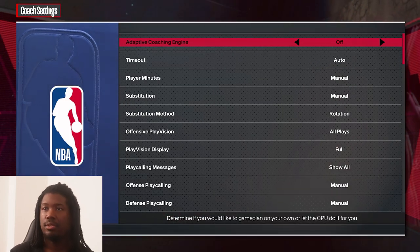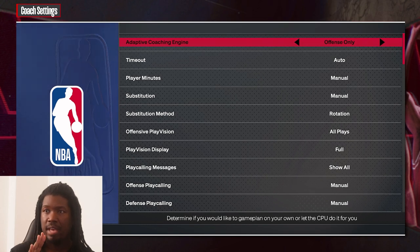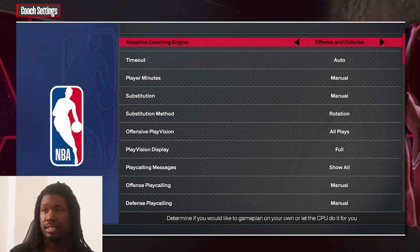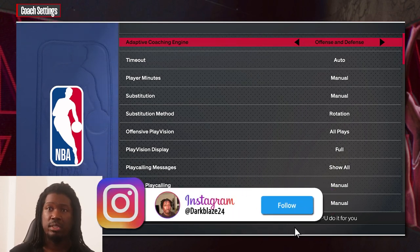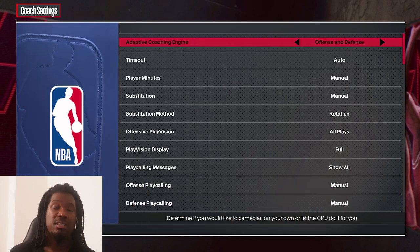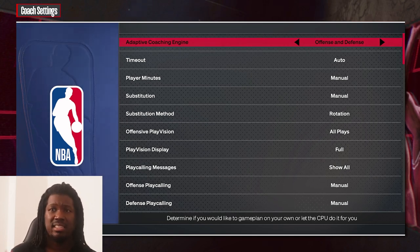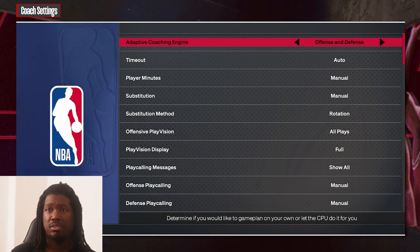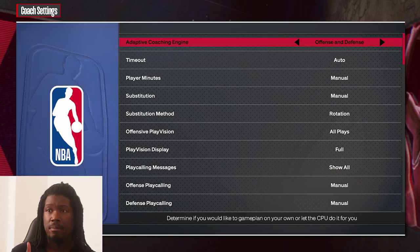Next up, coaching settings. Make sure you have the adaptive coaching engine off. On offense and defense it's sometimes set to automatic, but make sure you have it off. If you're a competitive player especially, make sure you put that off — that way they don't mess up your settings. Personally I have it off so it doesn't interfere with your setups.